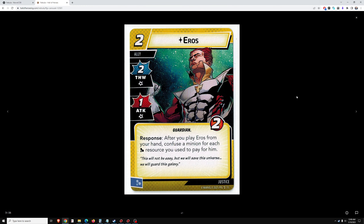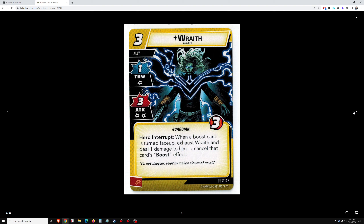We get Justice cards with her. The first Justice ally is Eros — 2 cost, 2 thwart, 1 attack, 2 health. After you play Eros from your hand, confuse a minion for each science resource you use to pay for him. We're not in alter ego very much, so minions don't scheme a lot — it doesn't have a lot of value. Without it, he's not that good. You really need to be in a situation where you need to confuse minions, have a 2 or 3 threat minion, and want to be in alter ego. Not very common — I don't think I would run Eros.